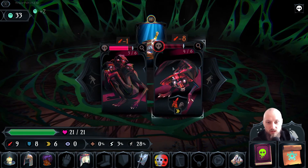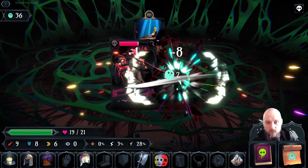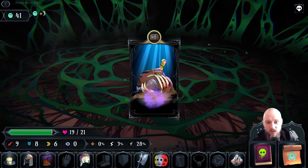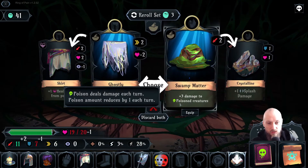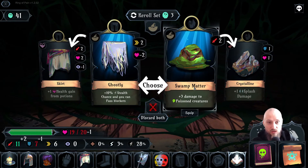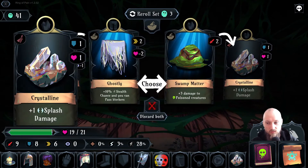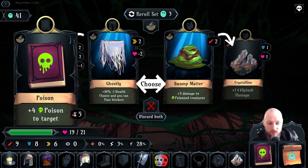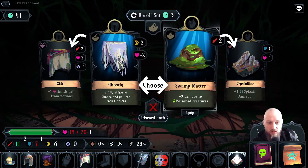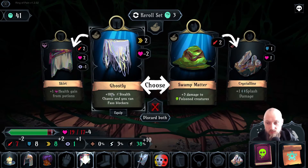The ambush is actually a lot easier than I remember — it's just rats and small things. That was really easy! I need to remember the ambush is really easy. Plus three damage to poisonous creatures — that's so strong here! This is splash damaging — splash damage and poison! It's not really working right now, I should have a weapon with splash damage. Then this one will be really good — I think the splash damage would do poison too.